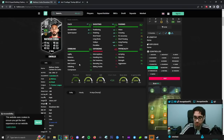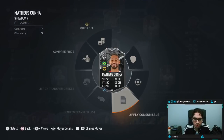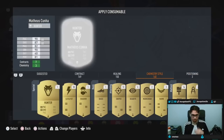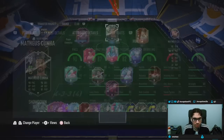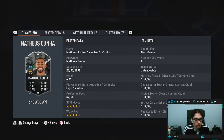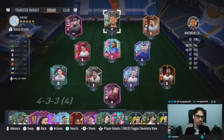Let me go ahead and unlock the SBC and I'll show you guys how we line them up. So we just completed the SBC. Let me give him the hunter chemistry style — four star, four star. Interesting. Left mid, cam, center forward. Okay, let's go try him out, guys.